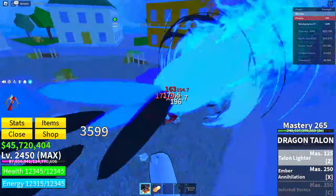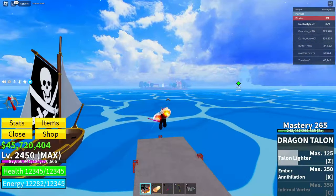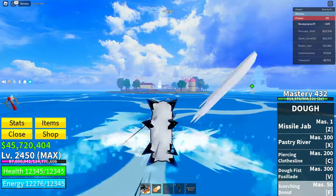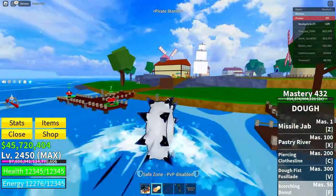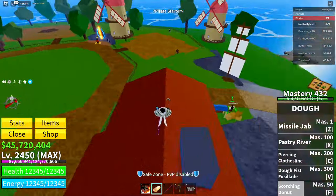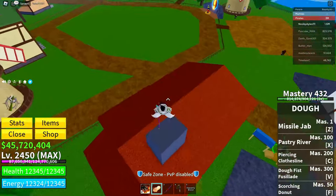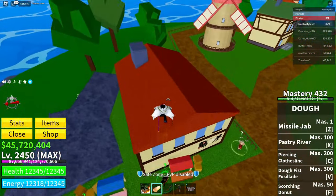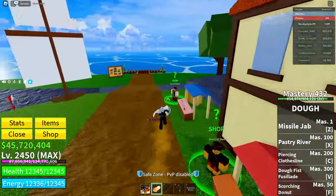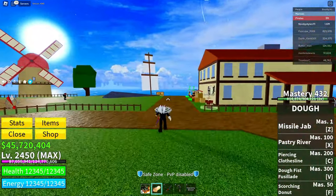Now go over to the Pirate Side area and wait until the Blocks Fruit Dealer's shop refreshes. When it refreshes, you should get the Kitsune fruit as a permanent fruit. After doing all those steps, you'll get the permanent Kitsune fruit. That's it — see you guys in the next video!